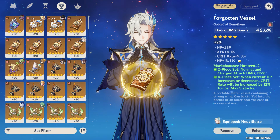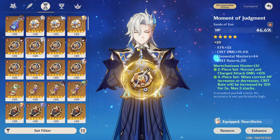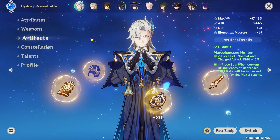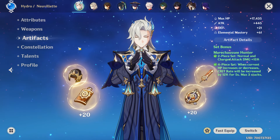Substats are HP, Crit Rate, Crit Damage, and Energy. His energy requirements are between 110 to 140, depending if Farina is on the team or not, and if you're using weapons that give energy, like Amber and his signature, or even Favonius weapons on the team.